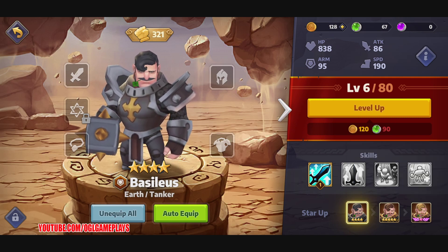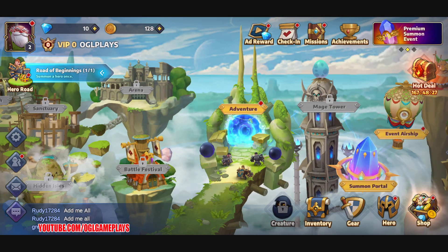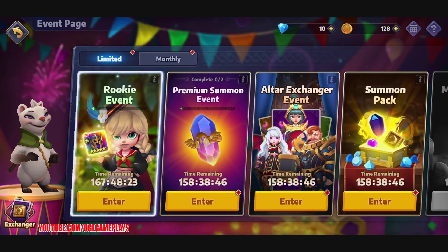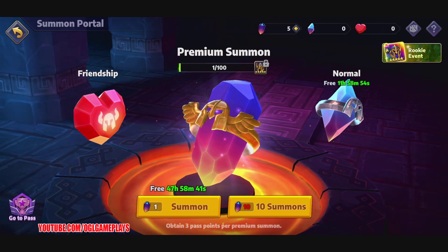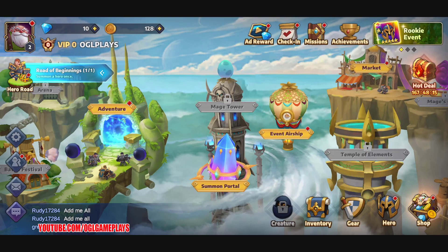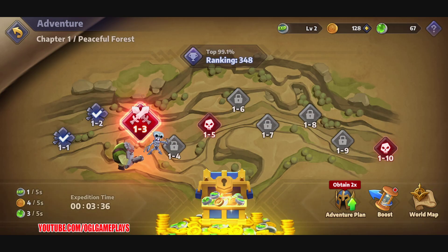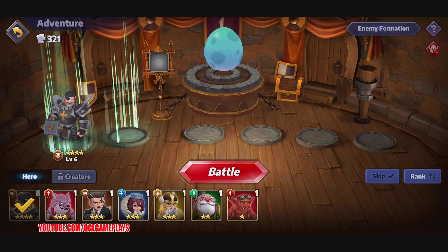There's an event airship and a rookie event. Let's go to the summon portal — okay, we've already been there. Let's try the adventure mode — I'm pretty sure we can continue into stage 1-3.